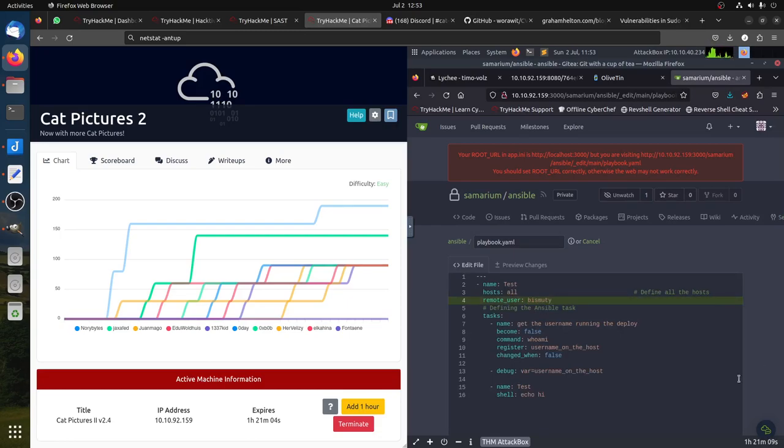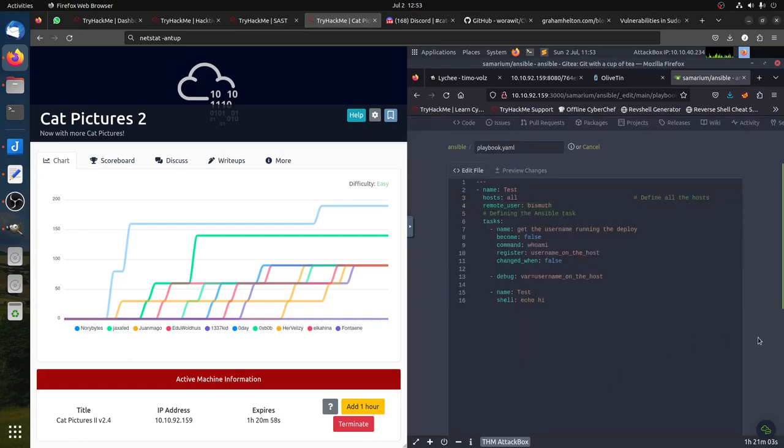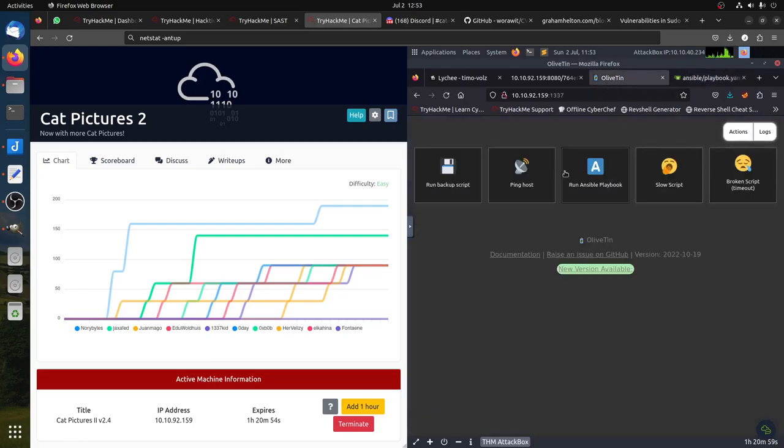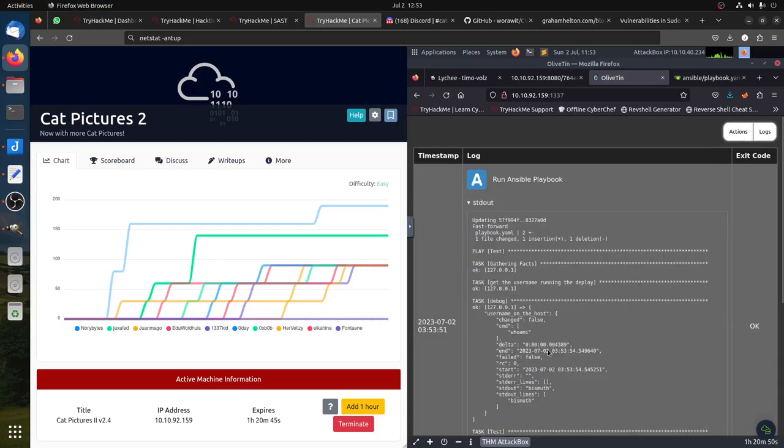Let me put it back as it was before I started recording. Remember, the first version had user 'bismuth'. If I go to line 11 and run Ansible now — success. So basically if I go to the report it shows the result. The 'whoami' command gives you this output.